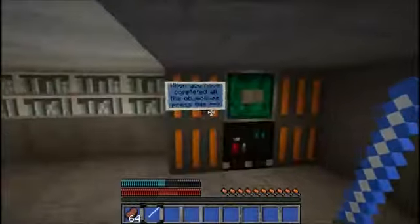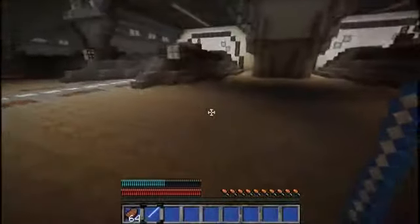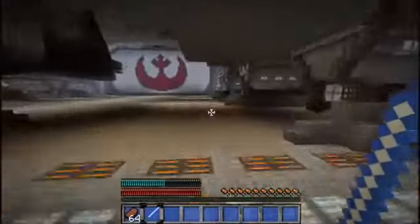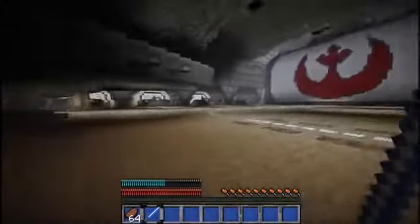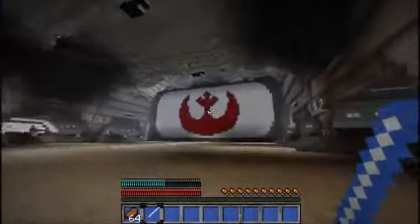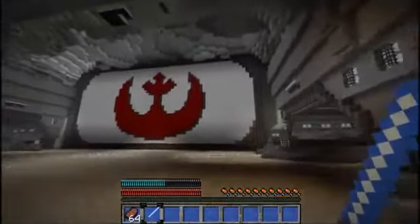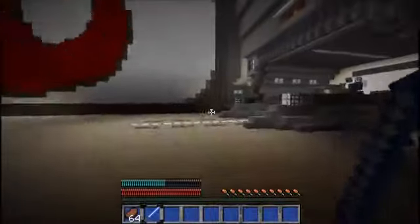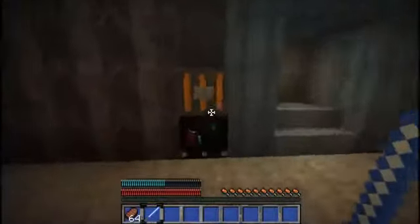This is supposed to be the Millennium Falcon and we have to press this button. We've done all the quests so let's head out. You can see here we're in the rebel base on Hoth and we've got all these speeders over here. It's pretty well detailed, especially on the outside — we've got a giant rebel insignia. We just press this button and head outside onto Hoth.